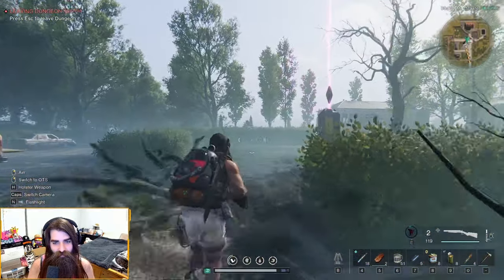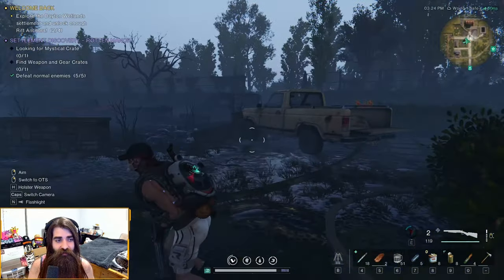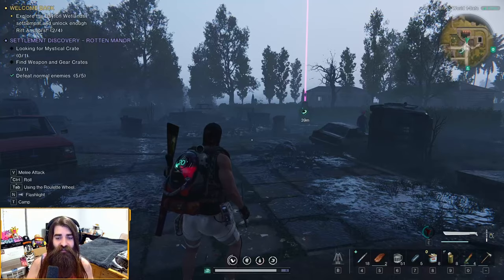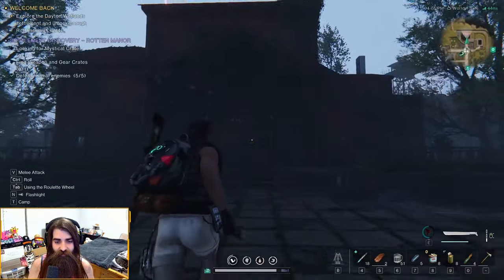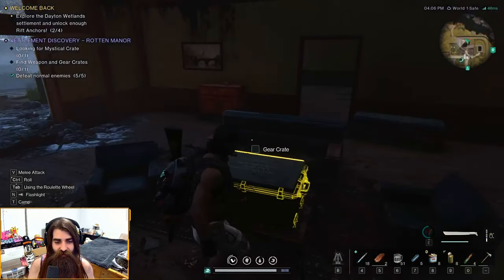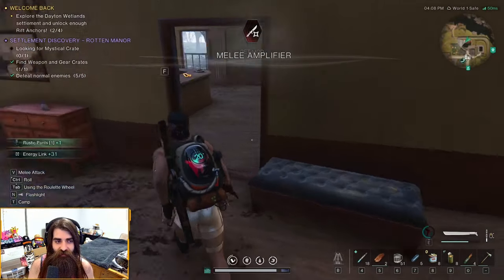Alright, now that we got the rift anchor, let's go find the mysterious crate and the weapon and gear crate. Luckily, Rodden Manor is super easy — right over there's the rift anchor. You're just gonna run into this building right here, and you'll have the gear crate on this little table at the bottom. There'll be a couple of minions you'll have to kill around there.